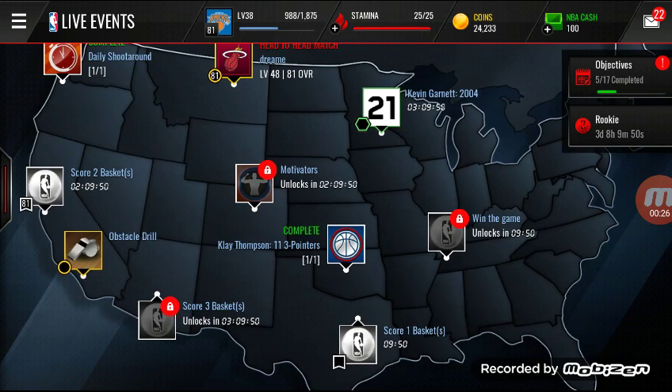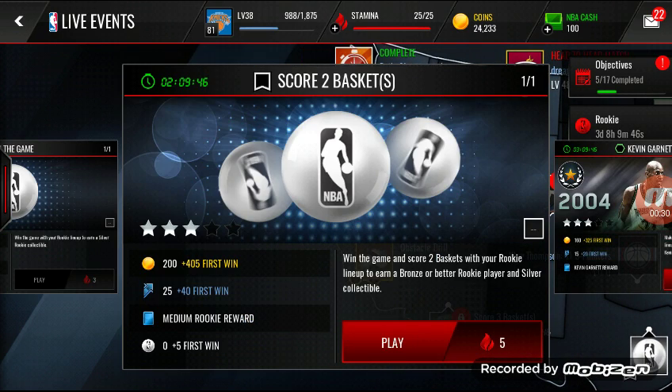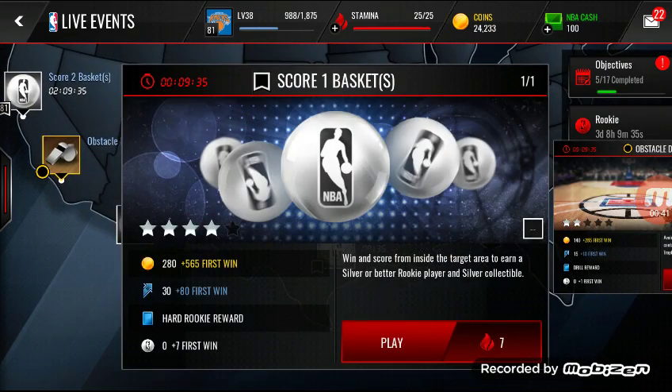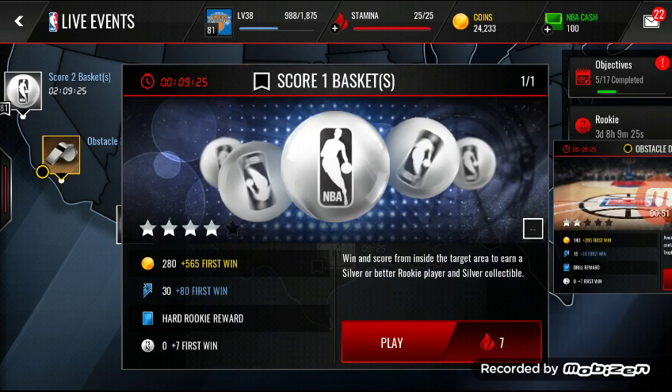So yeah, we're going to get him. We got to score two baskets in this one, win the game, and score two baskets with your rookie — turn a bronze or better rookie player and silver collectible. This other one requires scoring one basket from inside the target area to earn a silver or better rookie player and silver collectible. So yeah, I might do this one.